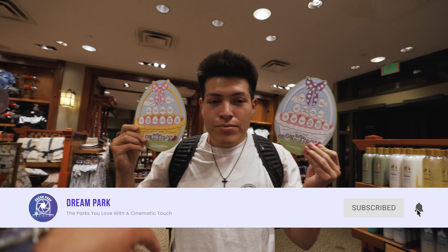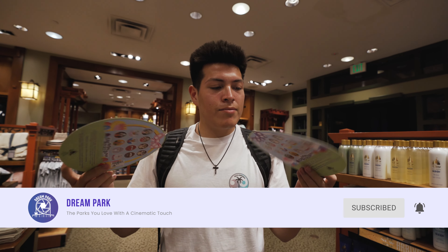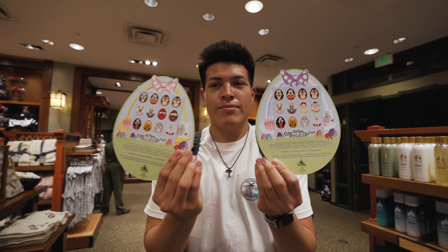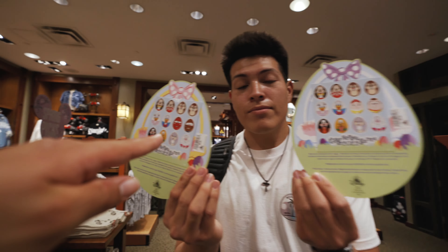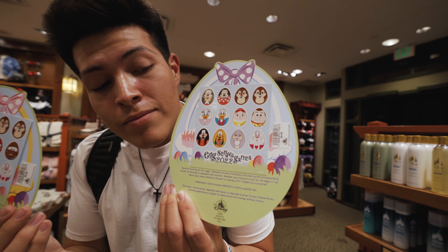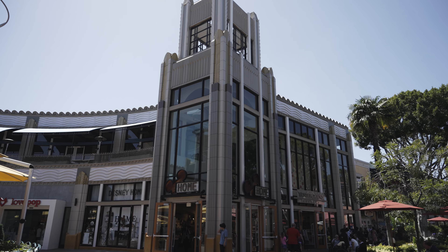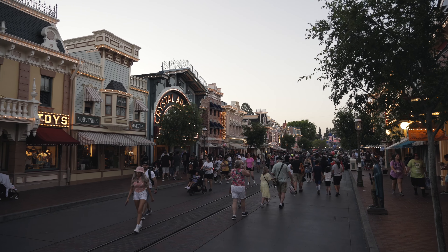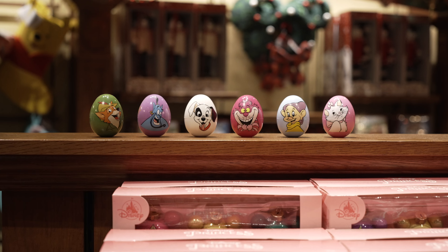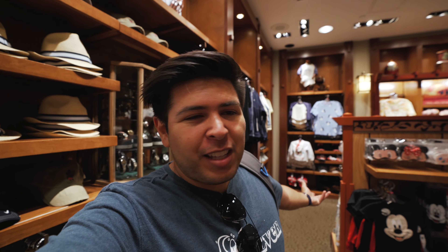You have the California Adventure one, which has a few eggs on its own, and the Downtown Disney one, which also has a couple more eggs. Both have the same amount of characters — this one has Lightning McQueen and Mater, this one has Jesse and Woody. Our hunt is gonna start in Downtown Disney today, then we'll make our way to the other two parks. At the end, you can turn in your game boards for one of six collectible eggs. The characters vary from year to year, so this year has all new ones.